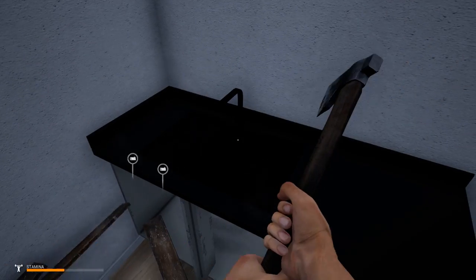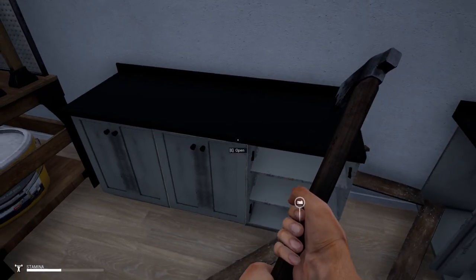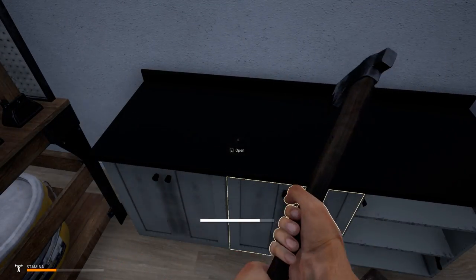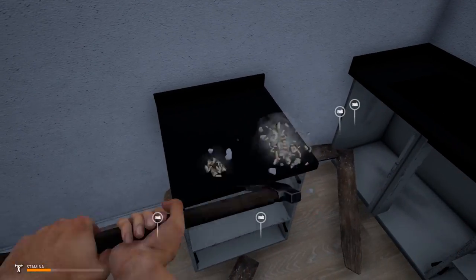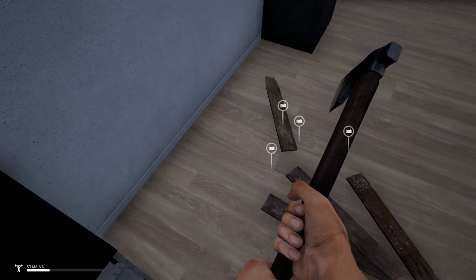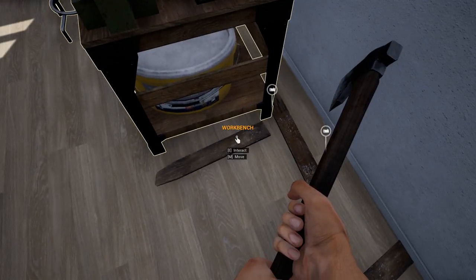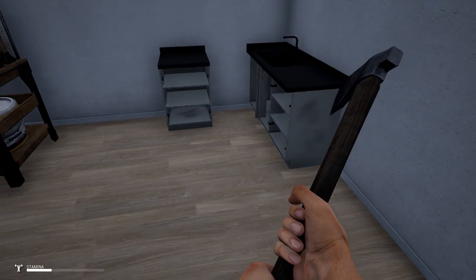You can't destroy the sink. Can I not destroy this either? That kind of sucks. Basically, the only thing you can destroy is loot containers. It's not exactly as good as I would have liked it, but we are going to use it. I've got some ideas on what we can do.